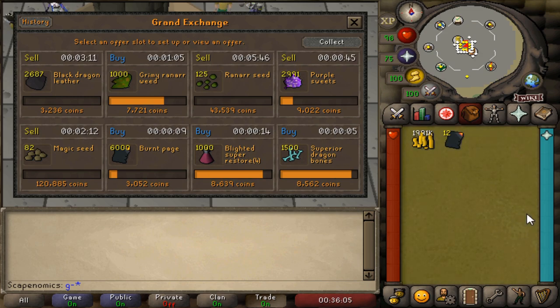We're about 16 minutes into the session so far, at 444k in profit, averaging about 1.5 mil an hour. We'll see if we can hold that through until the end of the session.